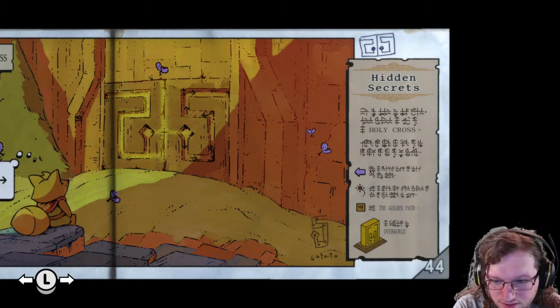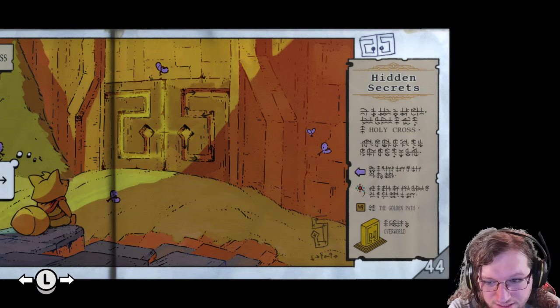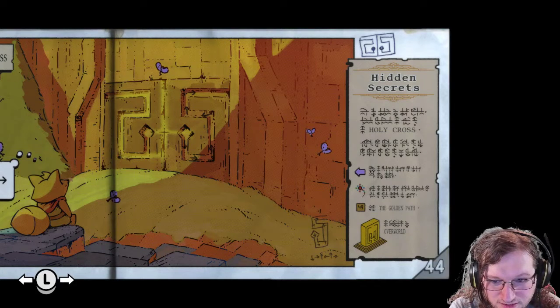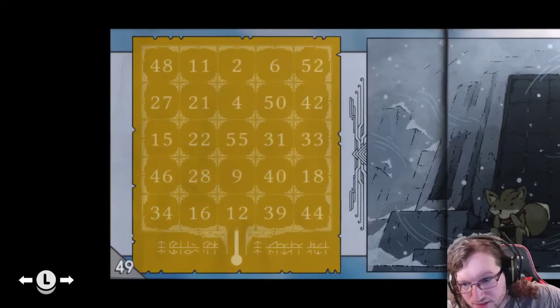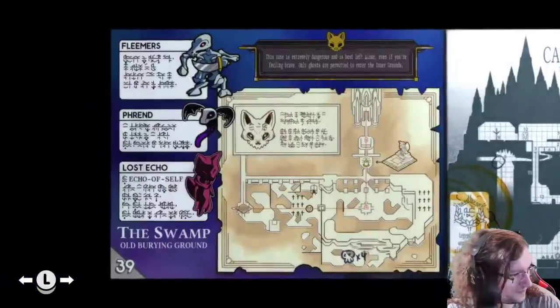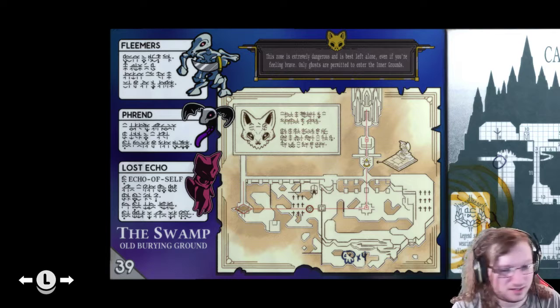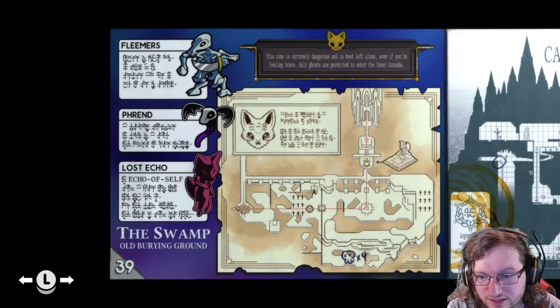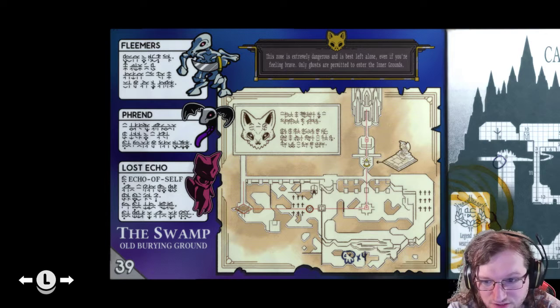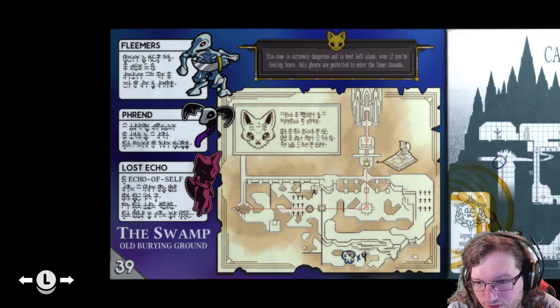It looks like it goes down the middle door, so it's down, down, down, down, left, up, right, up, left. That's 44, so we're now in 39. 39 is down, left, up, left. 12 is left, up. 12 is left, up.